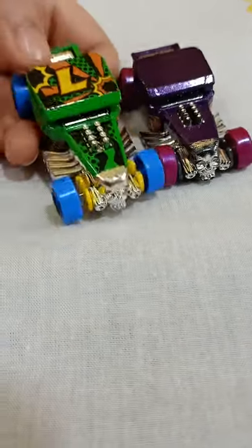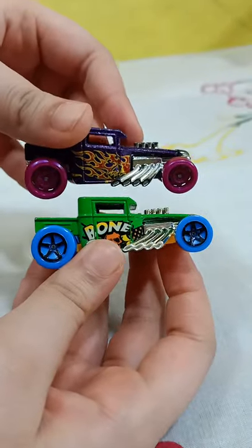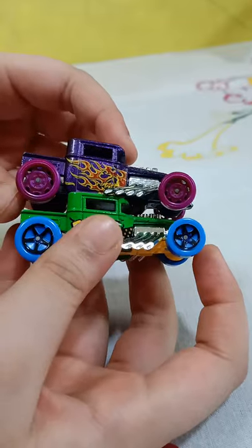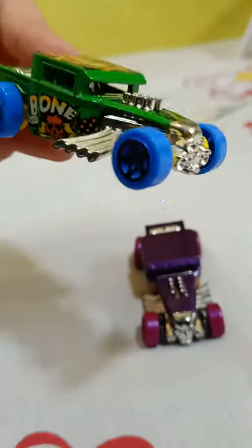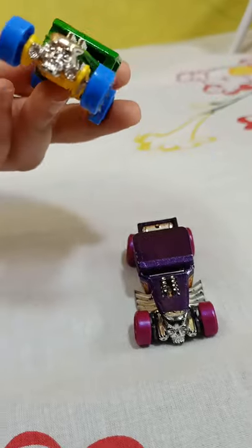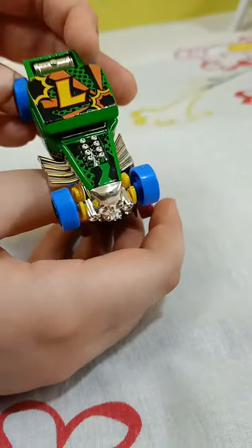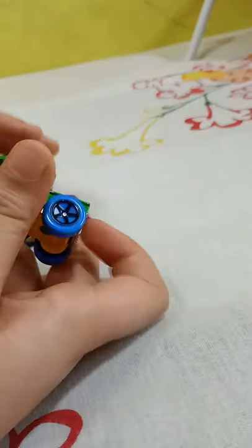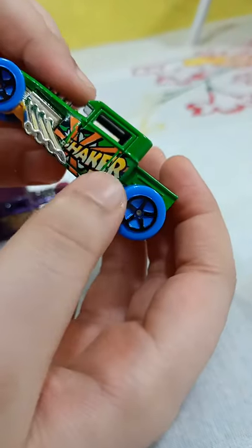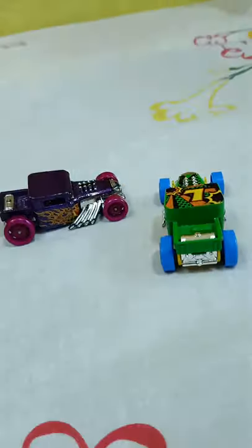Then we have another color with the same model. When we take both of them they look very different — tile color, size, very different. This one is a little old but this one I just bought. Wow, it looks so beautiful. Same car, except on the skull — this one is black, this one is pure silver. This one has the Bone Shaker logo on it. The main thing of this car is the night blue and black tires — another classy thing.